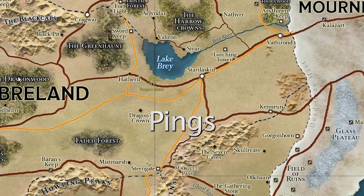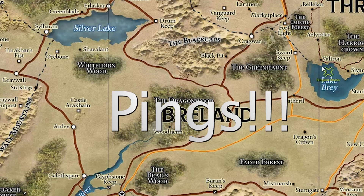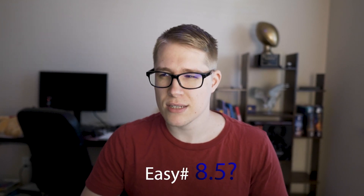Moving right along to the next one — we're talking about Pings! (with an exclamation point). Not a whole lot here: you can shift and hold your click and it drags people's cameras around, or you just hold click and it pings. Super basic but super useful, because when I'm trying to point out where something is on a map, or if my players are trying to point out which monster they're wanting to hit, it just makes everything easy.